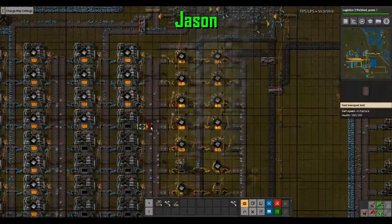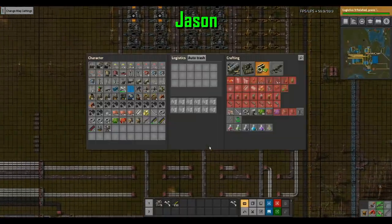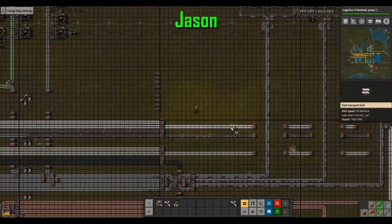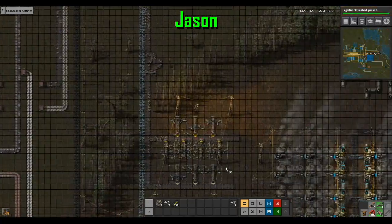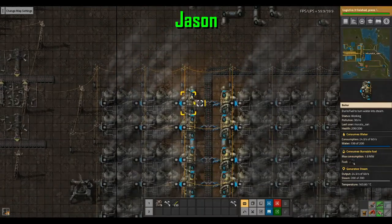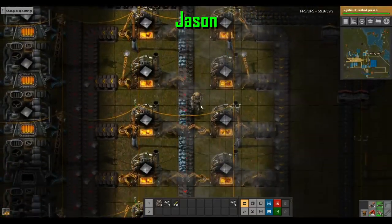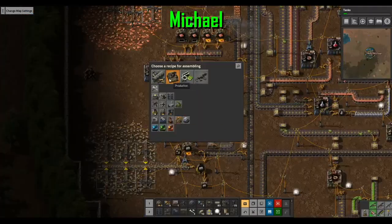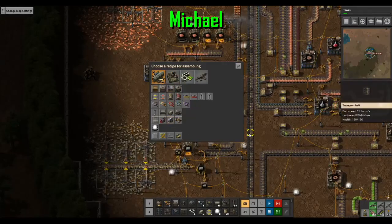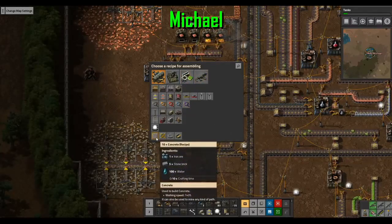I need to replace and find a good way to split up the ore. I have to shove some stuff in my dump chest. I'm also running out of stone here — I need to find a better source. I'll dump all this coal.